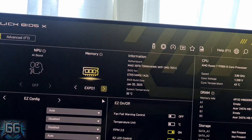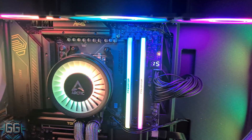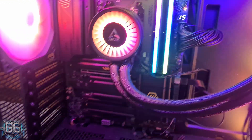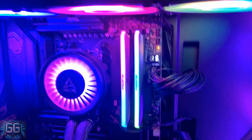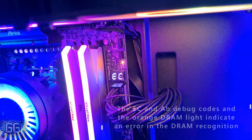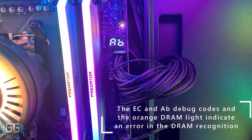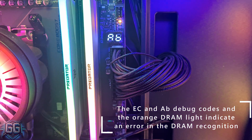We activate the XMP profile and check its values. The EC and AB debug error codes, together with the orange DRAM light, indicate that something is going wrong with the RAM, and we will have to further investigate the cause.